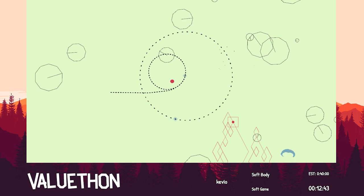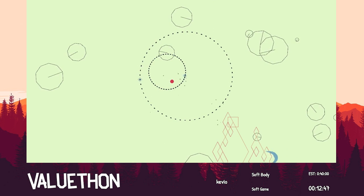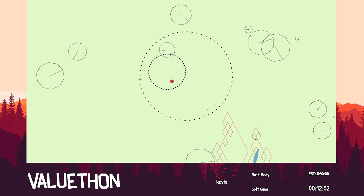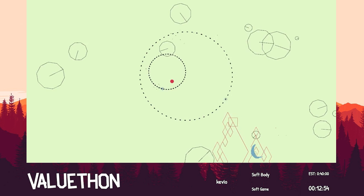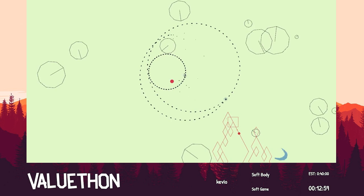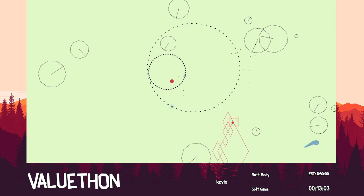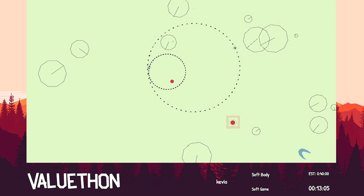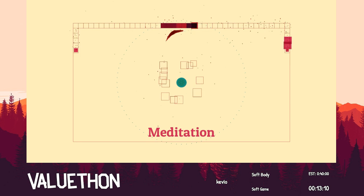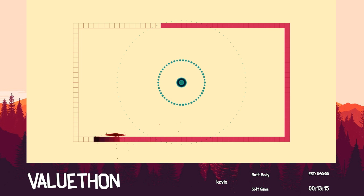My strategy for this level: you can see these two snake things are following my main body, but I let my ghost body escape. So now I'm free to push this orb along without getting bothered by either of the snakes. That makes the level pretty trivial, as long as you keep the two snakes focused on your main body.